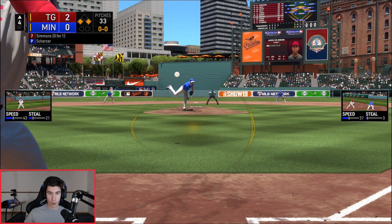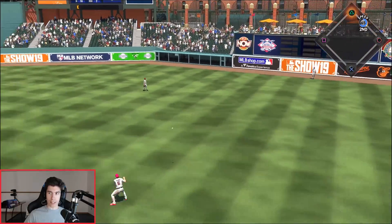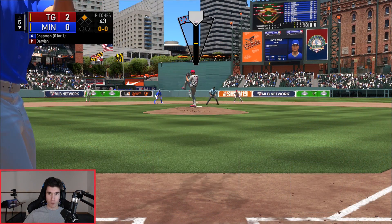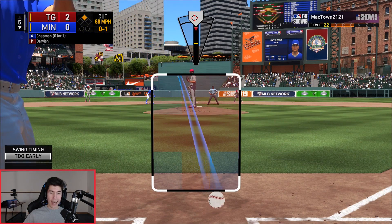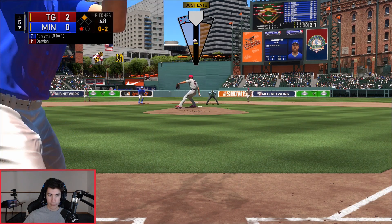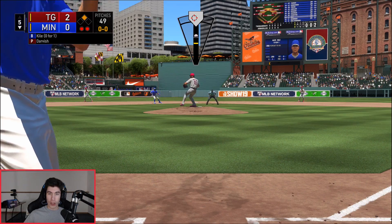Joey Gallo fields it off the wall — almost got him at second. That's a leadoff double for our opponent here in the bottom of inning number five. Going to try to keep doing that for the rest of the inning. Hopefully Yu Darvish can get out of this with no runs allowed — I would love to keep that shutout intact. As long as I don't leave it over the middle, I think I should be good.